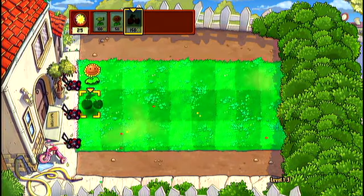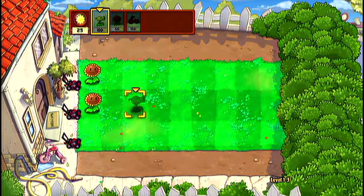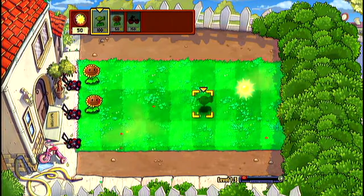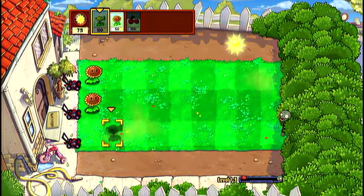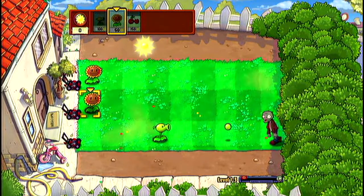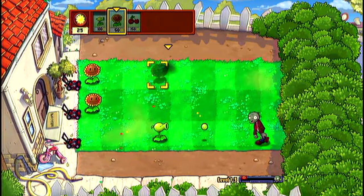This next round is interesting because we have the cherry bomb. We won't really use the cherry bomb until the end of the level — I don't really use it until then anyway. Come on zombies, you're in the last row. We're gonna do three columns again — that's how that goes. Collect sun, more sunflowers please.